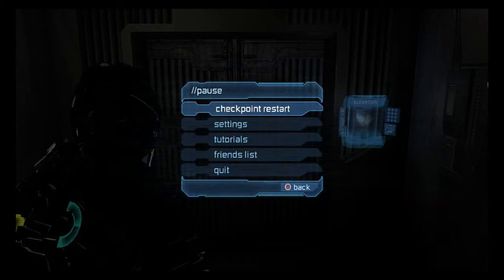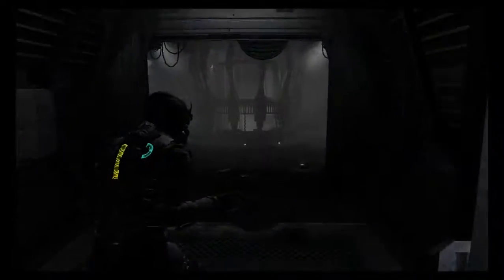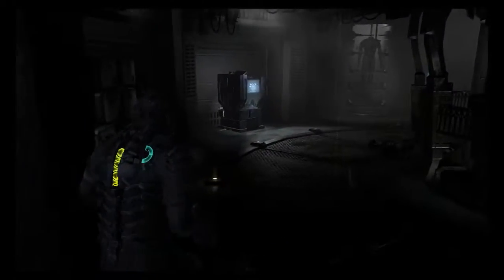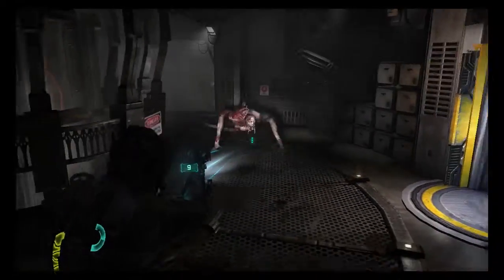Hey everybody! Welcome back! Chapter 7 of Dead Space 2 begins now. On a bench — I'm gonna save this and store one of these things.